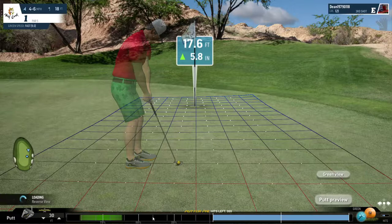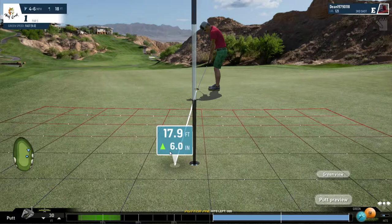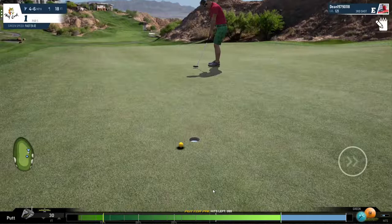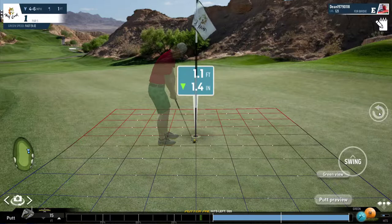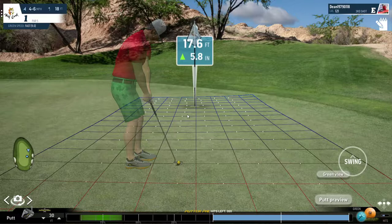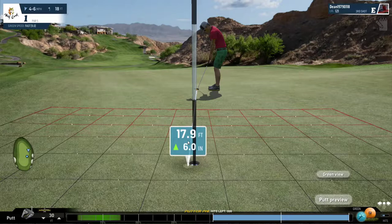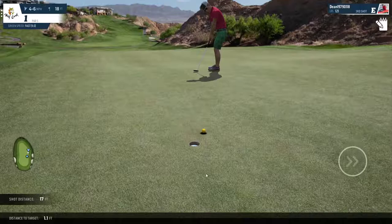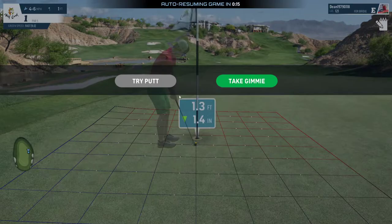We're going to take a mulligan and see if we can actually get the eagle. I'm going to aim maybe not so much this time - five inches outside the cup. Hit the ding, and that also went pretty straight. Despite the obvious lines from right to left, this green is playing very, very straight. So what we're going to do now is aim at the edge of the cup. Because of the missed ding, the shot pulled left.